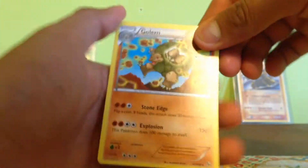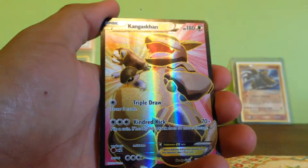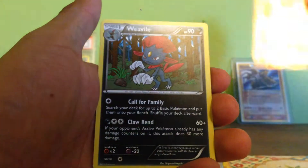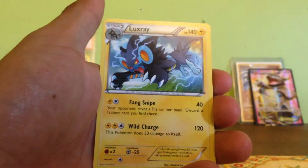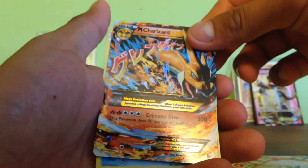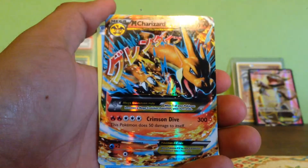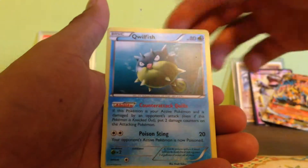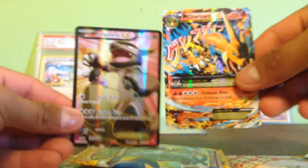Now for the Rares. We got Column. Nice. A Full Art Gengaxan EX — it's a 30 Full Art again. We got a Weeval, Luxray, Charizard EX which is a regular one, pretty nice. Two EXs. And a Quillfish. So far we got two EXs, pretty nice.